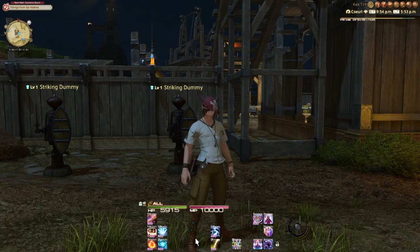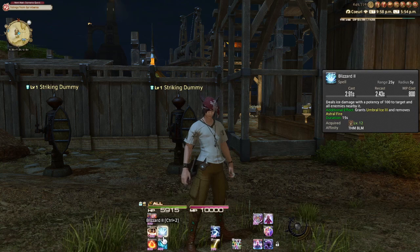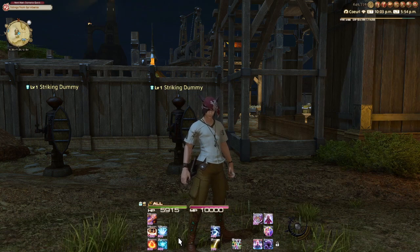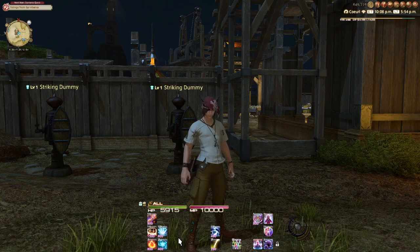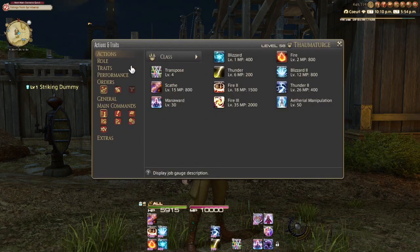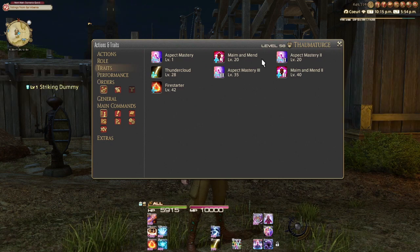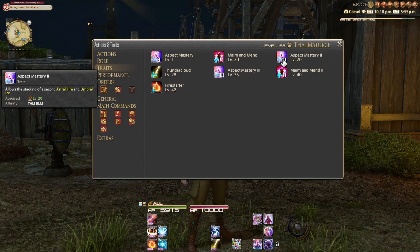You might notice a lot of 'additional effect' entries on my tooltips that you don't have on yours — don't worry too much about that. I'll go through the traits to explain why. The Thaumaturge is a class where a lot of skills level up or become more potent as you level. For example, Aspect Mastery I lets you get one stack of astral fire and umbral ice, which you get right at the beginning. Aspect Mastery II is what allows a second stack, but not until level 20.